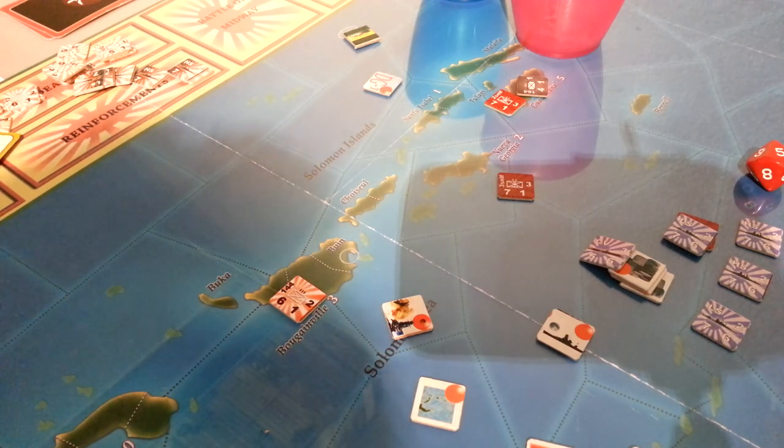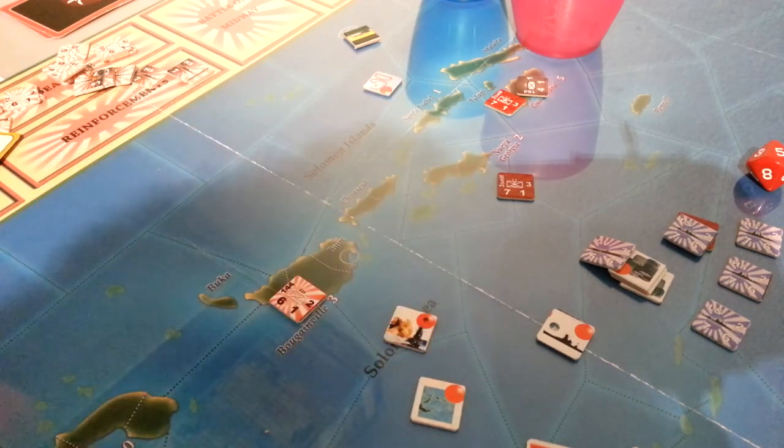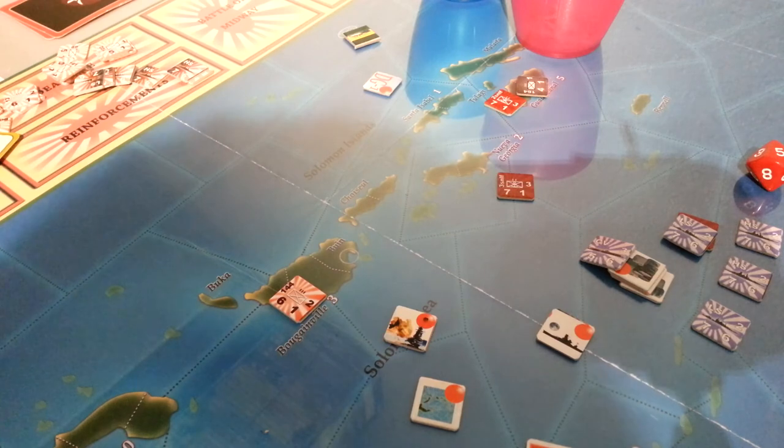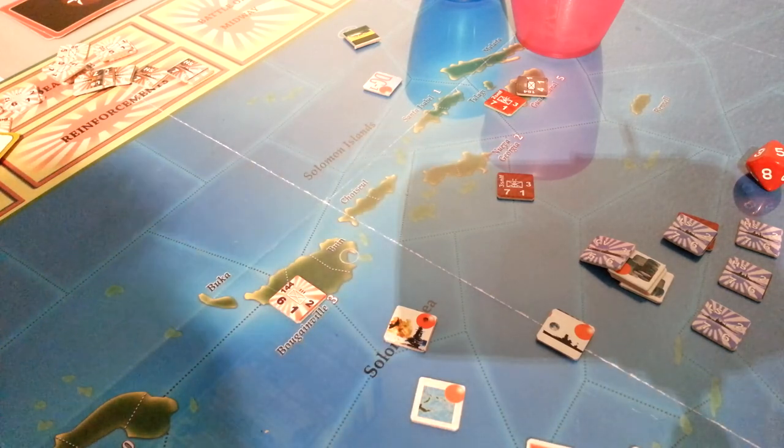That doesn't mean you shouldn't try it. I would say by all means get it, but know what you're getting into. You could probably play it on Vassal first before buying it. Everything else about the components is lovely except for these tactical chips. I love the map, the cards' look and feel, the quality of the map paper, and the fonts on the counters. The rulebook needs quite a bit of work and the tactical counters suck, but other than that it's a very interesting and unique system in its manner of dealing with the interaction of forces and movement on the map, and tying that all back to logistics.